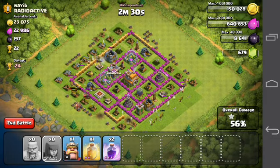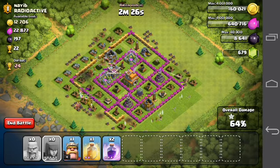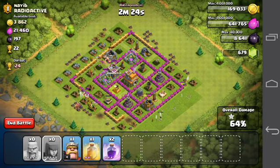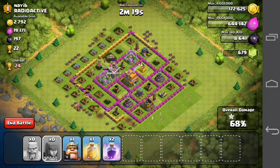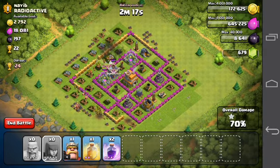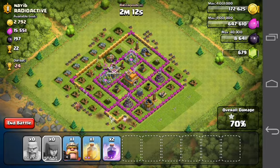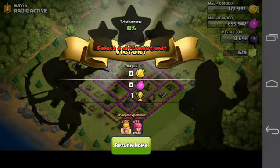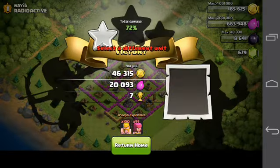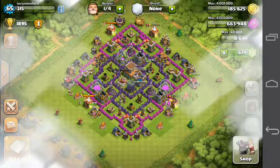You want his gold and elixir to be in his mines and storages. You don't have to get stars because you're not going for trophies when you're farming. You also don't want to be in too high a division, because you'll be searching a long time before you find a good base, and you're spending a lot of gold and elixir on searching.